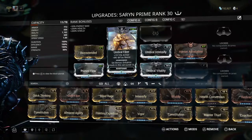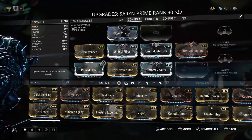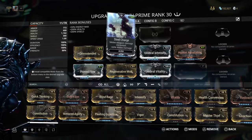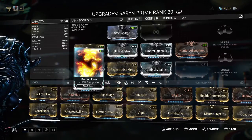However, it does allow you to put more high-level mods into your Warframe or weapon without hitting that wall — without hitting the max quite so soon. As you can see, I've already formed my Saryn twice. One of them was the Steel Charge here, and I believe the other one was my Primed Flow here.